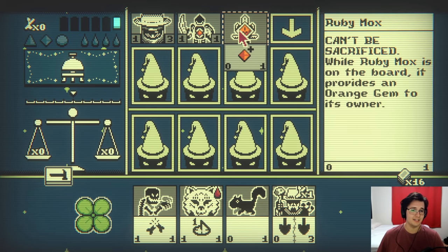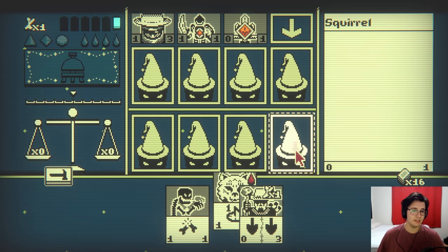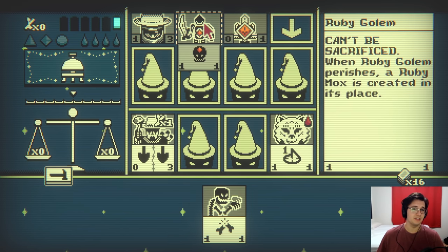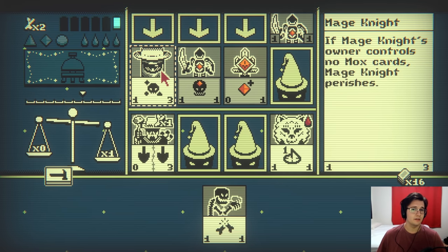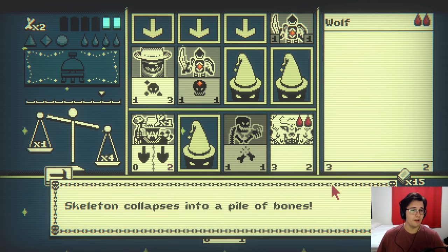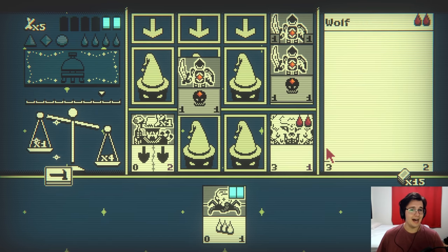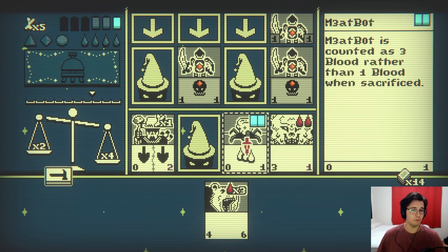Okay, so I need to wipe out the Ruby Mox. Here's how I will go about this. I will summon the wolf cub out here. I will summon the spore digger here, and I'll wipe out this Ruby Mox. I should actually put this in front of the Ruby Golem. I don't think it actually matters though. I don't even want to kill it, because then the Mage Knight will come back to life. Let's wipe this out. Meat Bot only has one HP. Should be winning soon. That dies. Overkill should get both of them. I guess I'm getting a Grizzly now, and winning with the Grizzly.